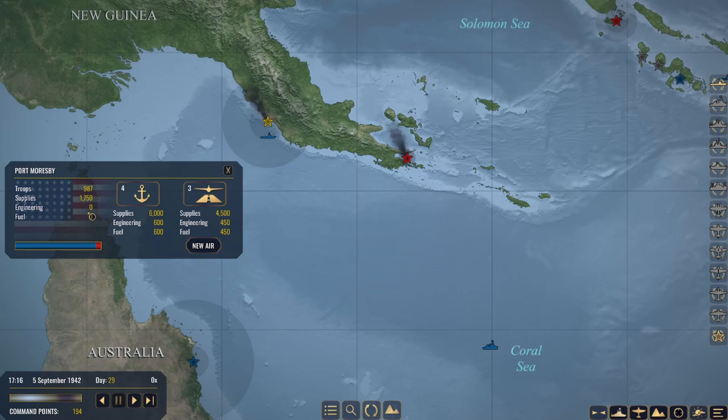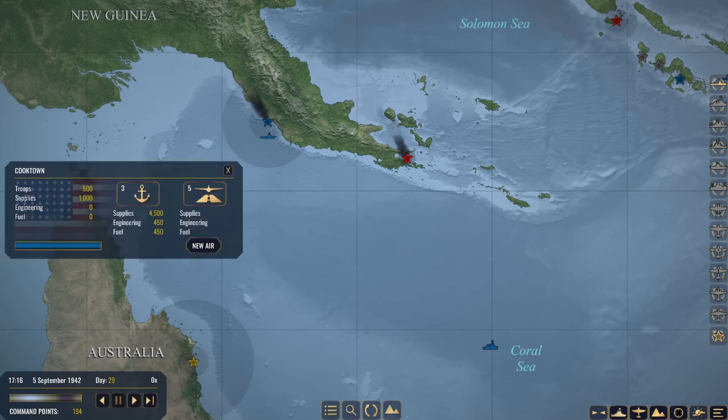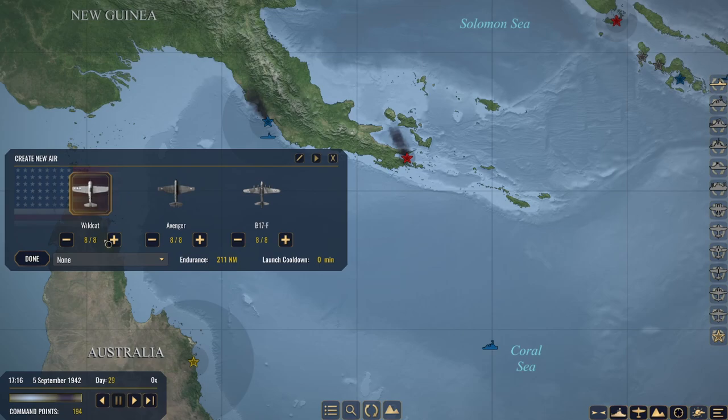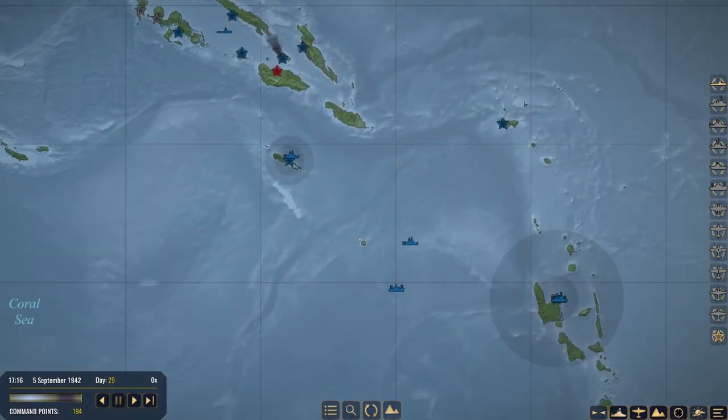Maybe we'll get troops from Cooktown now that I think about it. We do have the Greenlean watching over Port Moresby to make sure there's no invasion force coming in. At day 17 or 16, we can still get air up - yes we can. We'll probably just do a courtesy flyover to make sure there's nothing here. Let's go ahead and get that going.